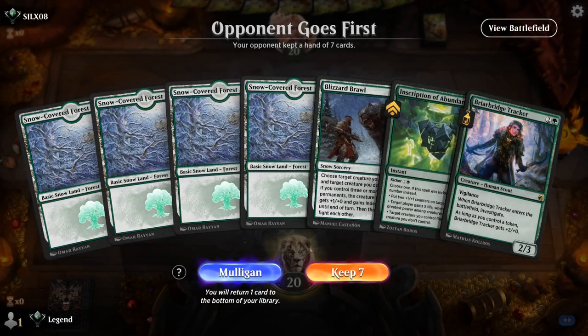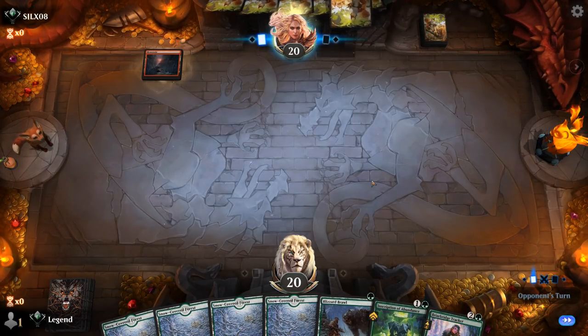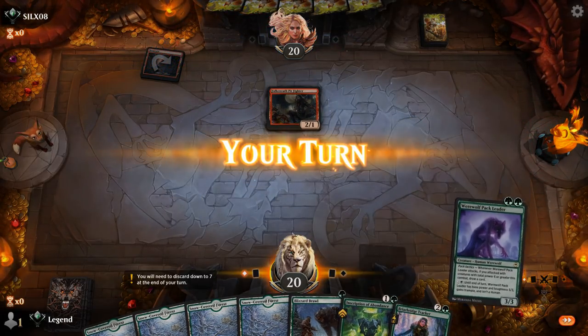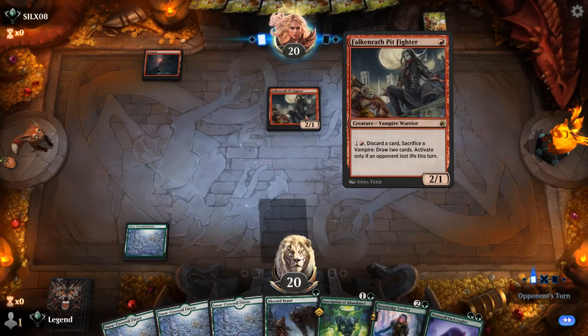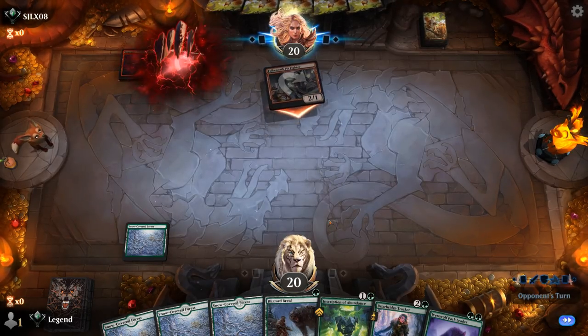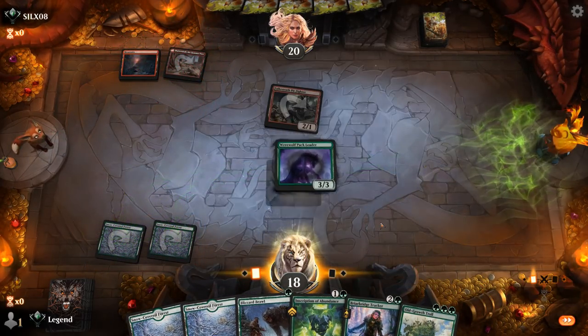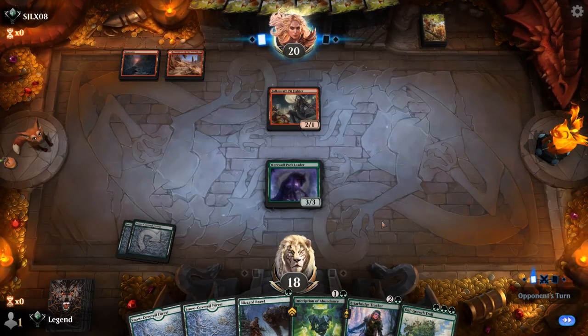We're on the draw — not an amazing hand, no turn-two creature to play. But on the draw I might still keep this, as we have a good mana base and two removal spells. Any two-mana creature we draw and we're in business. Facing off against a Pit Fighter — so an aggressive red deck. Troll is another amazing draw.